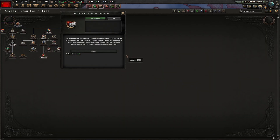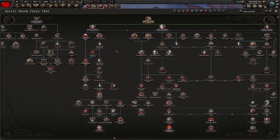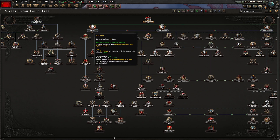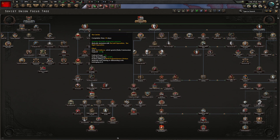Beautiful, first one down. This just gives us some political power — not really too exciting. But yeah, we'll stick with Stalin here. I also like how the center is on the left. Like, why is the left in the center, and the right is where it should be? Oh well.